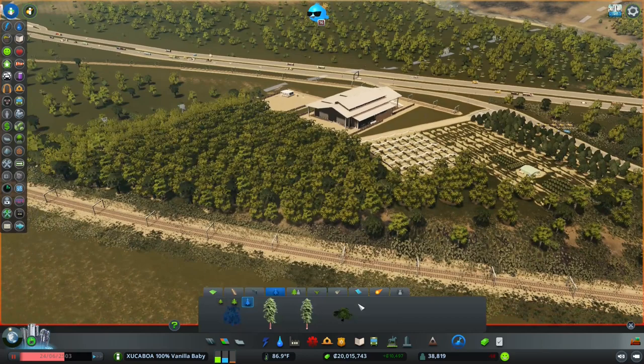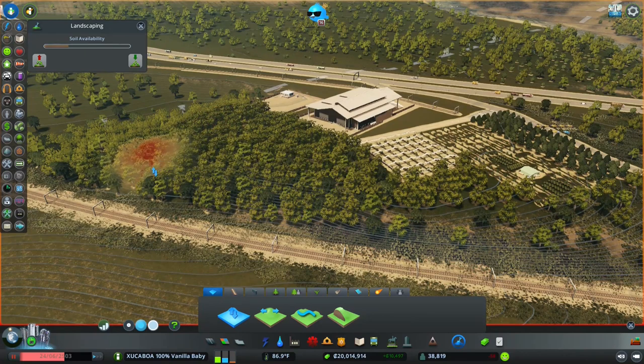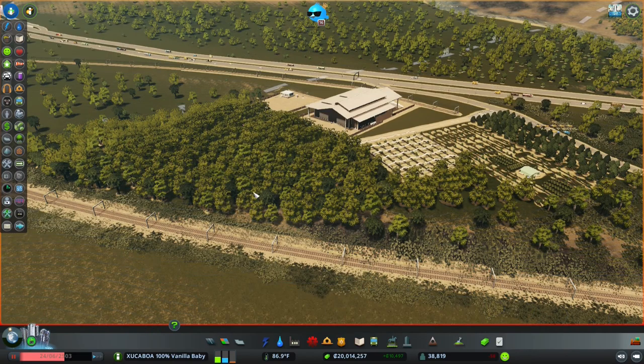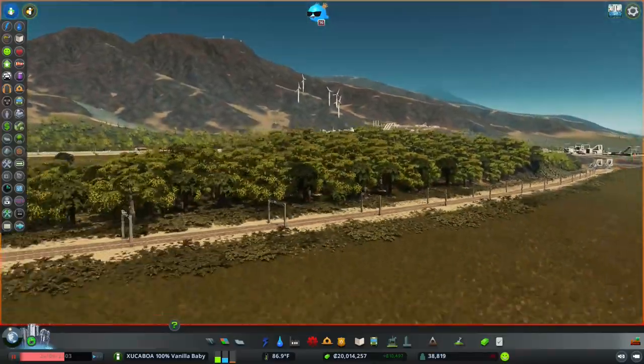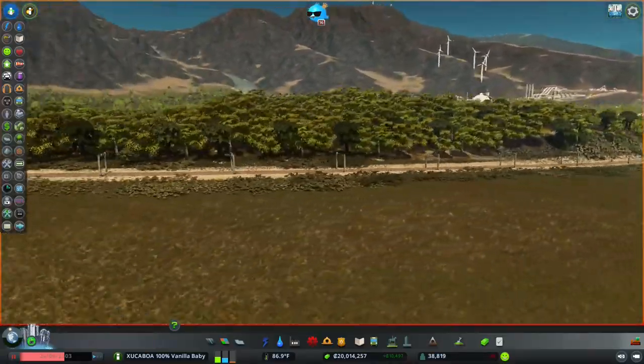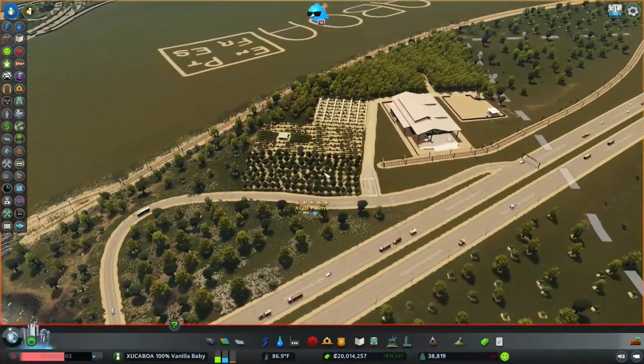Now this is a really underutilized terrain technique that I've seen a lot of people have never even heard of. When you have forests full of trees, just raise and lower the terrain underneath the trees to add variety of heights to the canopy. It's a small trick, but it makes a huge difference in how the forest looks. Take a look at that — now that's what I'm talking about.